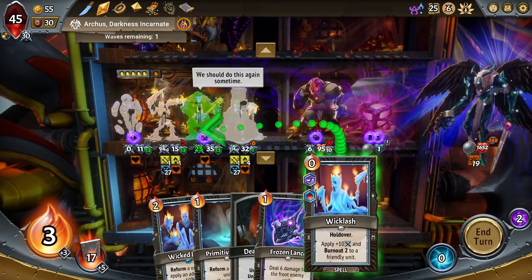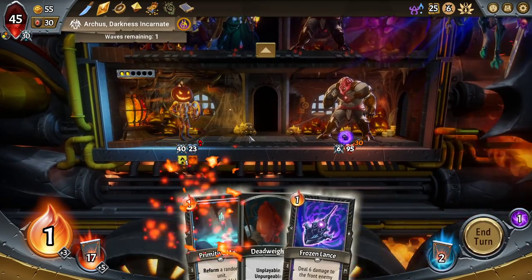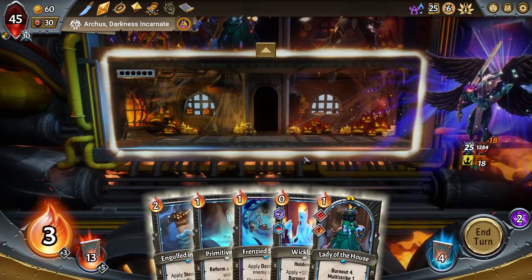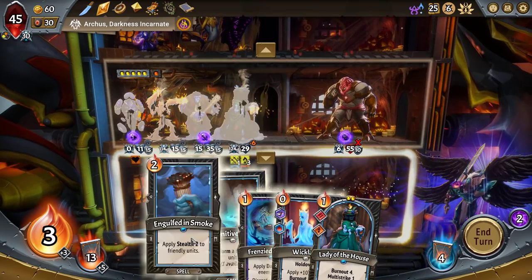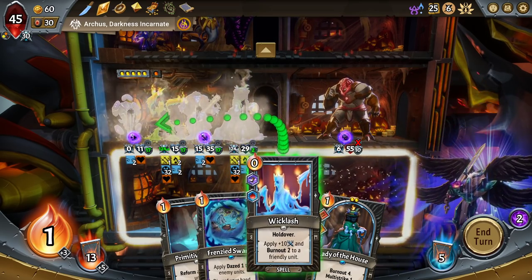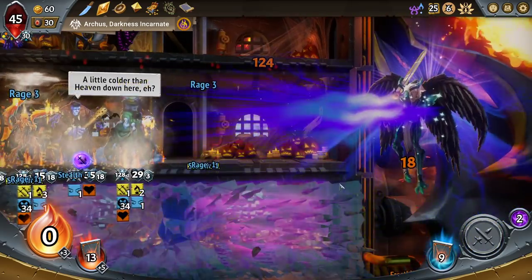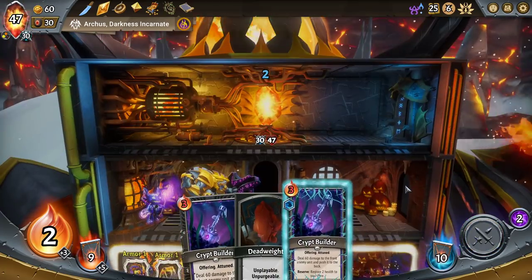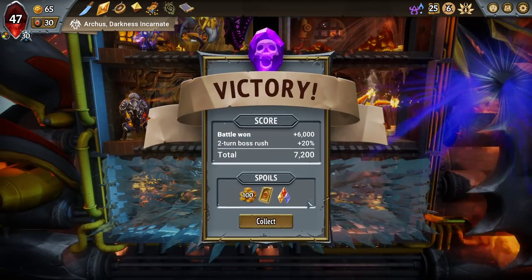So we're looking for nice Engulfed in Smoke, which is going to be one of them, certainly. I'll just Frenzied Swarm. We managed to heal four in that fight with the Heaven's Aid. Fine, I guess.